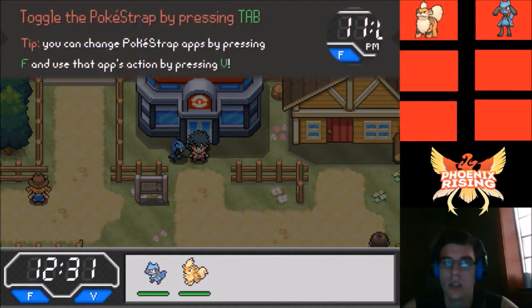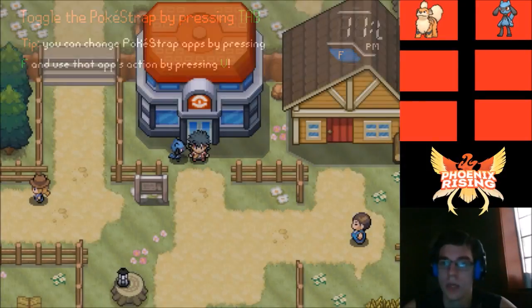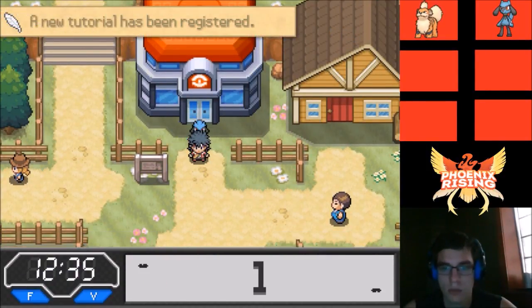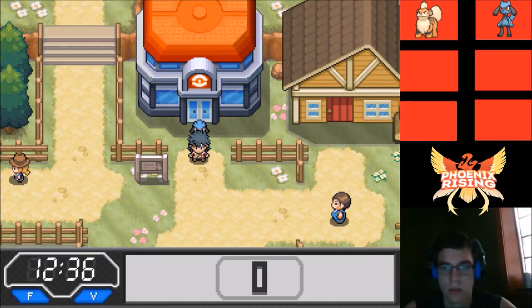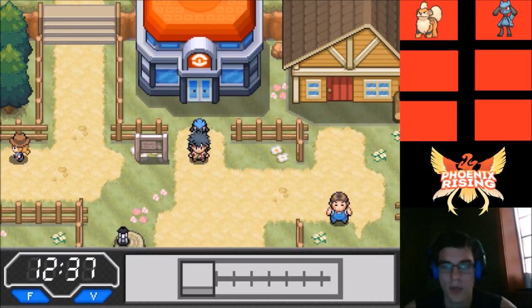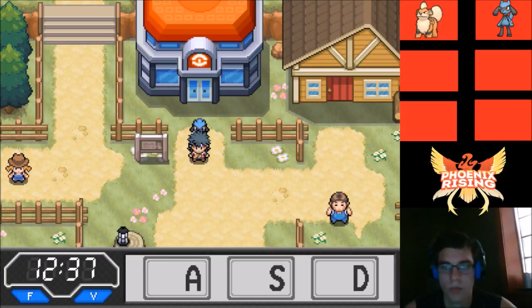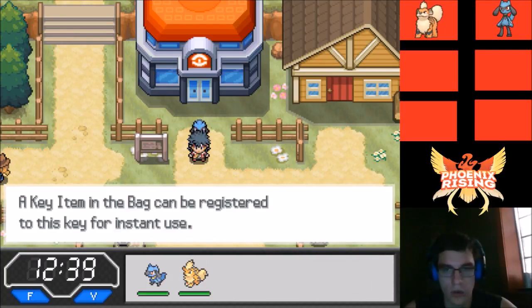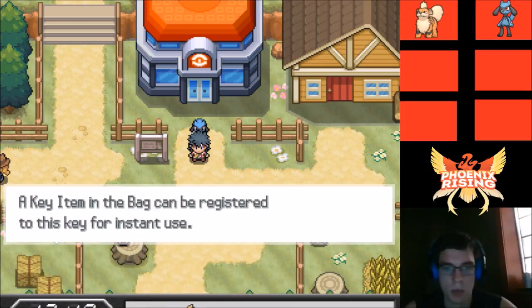You can change Pokey Strap apps by pressing F and use app action by pressing V. We can put it away too. It seems to track steps and has other functions — I'll put it away for now.